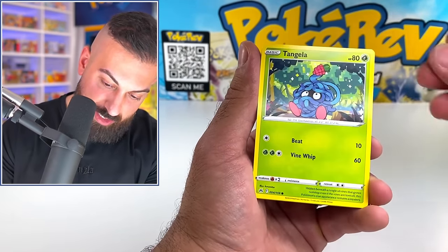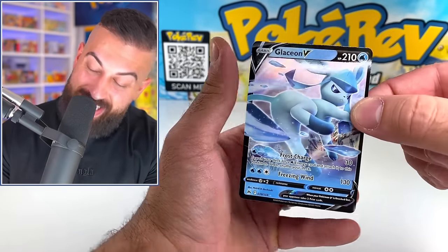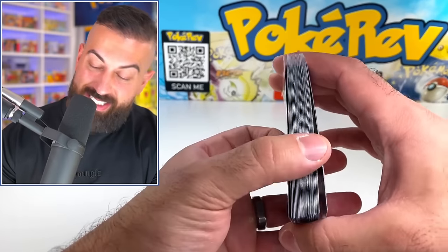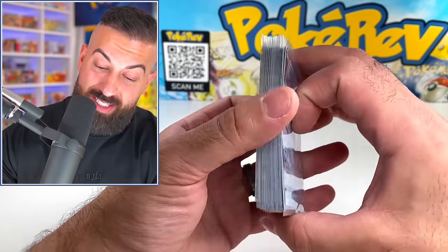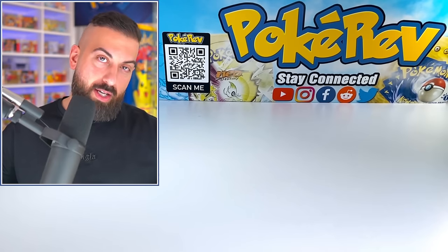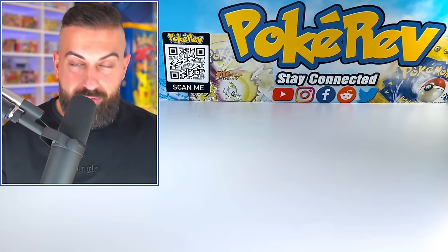Carnivine, Larvesta, Baltoy, Meowth, Wailmer, Tangrowth, Glaceon V, Endit. This is the stack right here. 28 pulls, dude — that's actually insane. 28 pulls out of 36. That's almost one pull for every pack if we average it out. It's getting pretty close to it. I love this set.